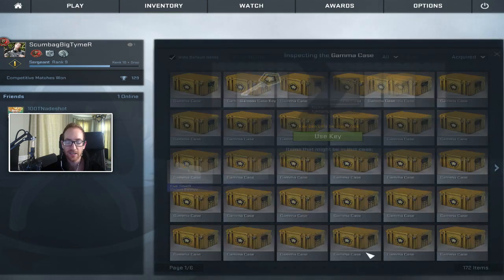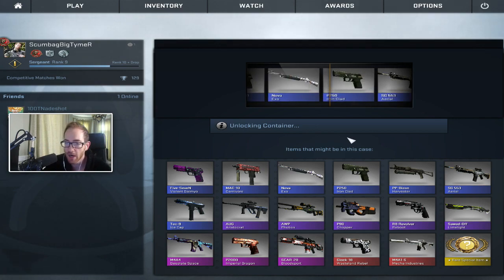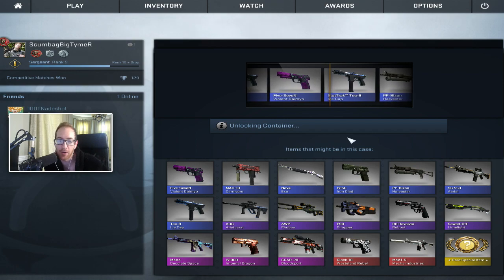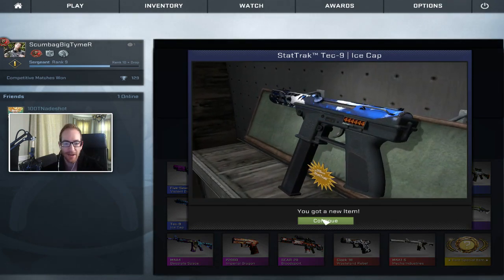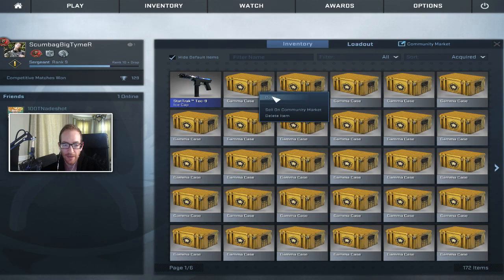Transaction completed. Here's our first key. Let's get it done. Let's get a knife. Not this again — that's the same shit I was getting the entire time. The Ice Cap Tech 9. It is stat track though, so things are looking up. Not bad.